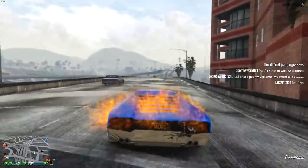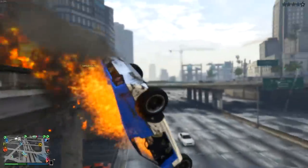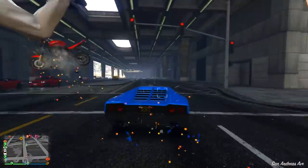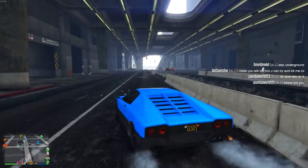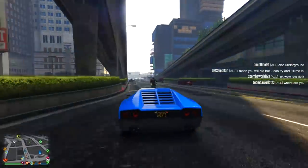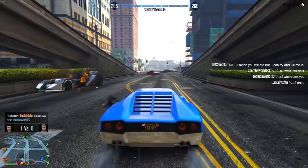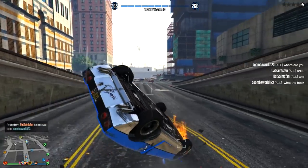I had about four or five friends all get in their oppressors or their deluxos and try to come kill me. Sometimes they did get me — taking on four or five people isn't that practical; you're not a god in this vehicle. You're good and you're gonna survive most stuff, but when you've got four or five oppressors shooting at you it is somewhat hard to take them all out. At one point I did get them all, even took out a vigilante, but it all comes down to kind of luck because you have to hope they mess up. But the Stromberg is the counter to these vehicles.